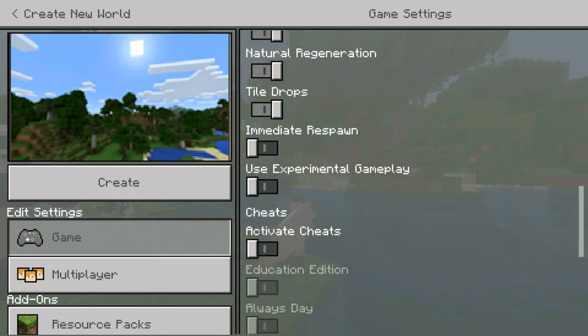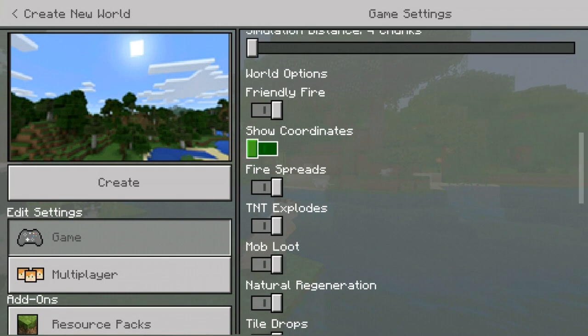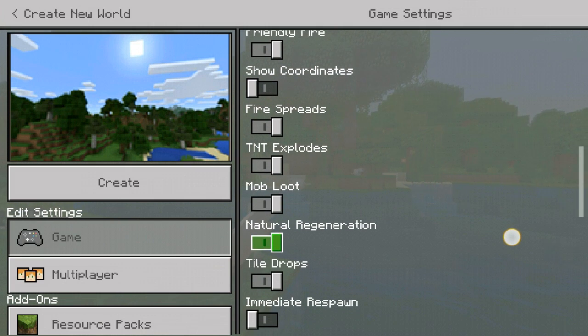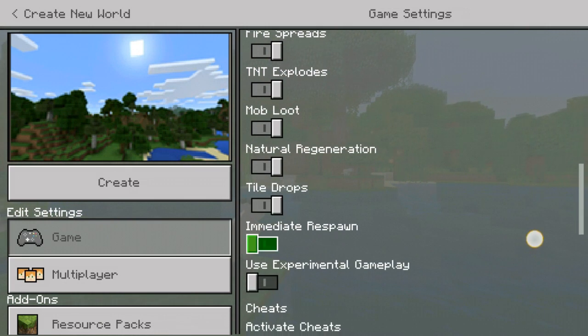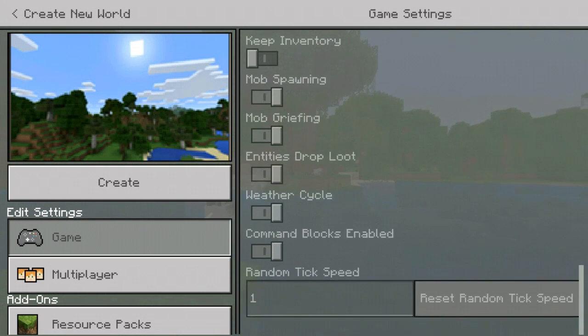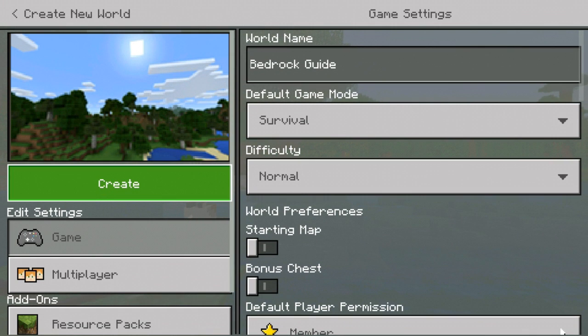I'm not going to turn on coordinates because I want to show you some other stuff that doesn't involve seeing the coordinates. Cheats are also off as you can see — all not available for us. So let's go and create our new world.